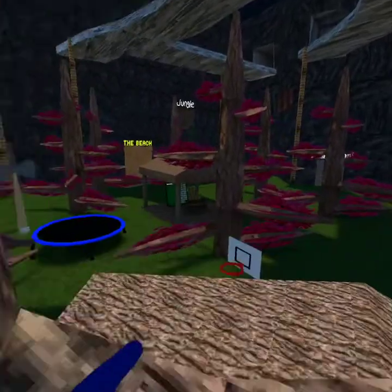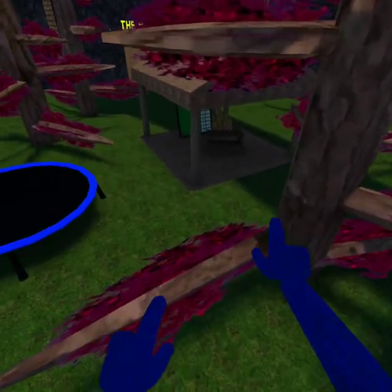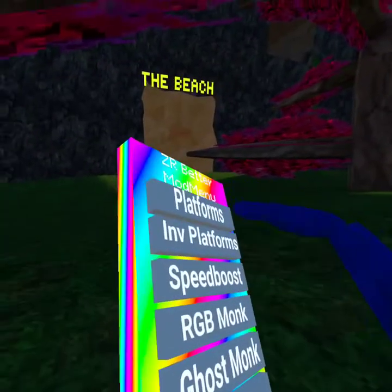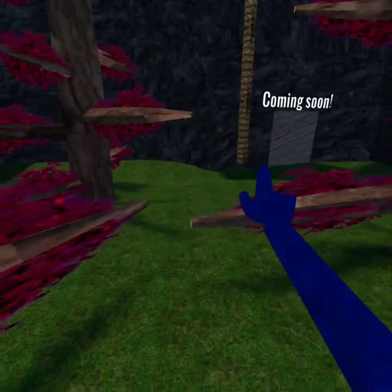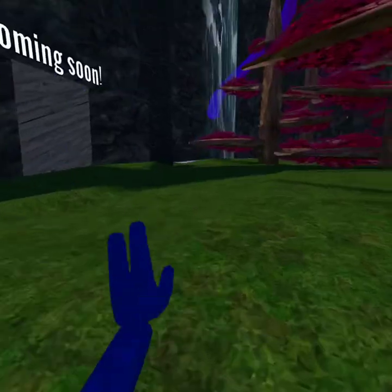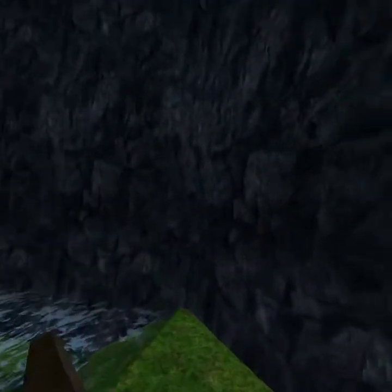The first mod is platforms, and what you do is you hit the button below your trigger to make a platform. And then you can try invisible platforms, which is like what it sounds — it's invisible platforms, not like the other ones that are rainbow. And then this is the speed boost mod, which doesn't really work, it's not the best mod on this menu, but that's basically how speed boost works.